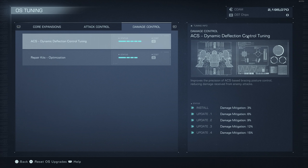At this point you're going to have not many chips left for your first playthrough, but if you have a bit more, go into Damage Mitigation, because it is still very important to be able to tank more attacks — things in this game hit very hard.